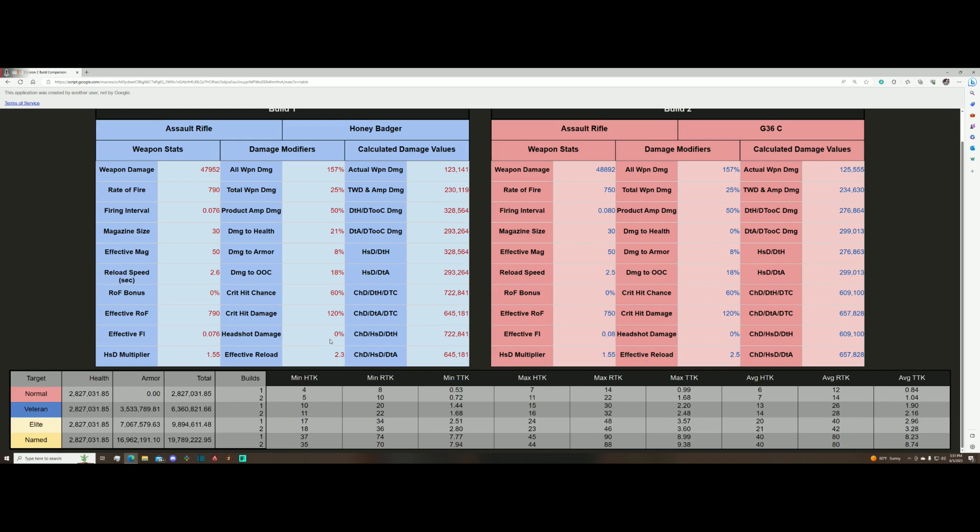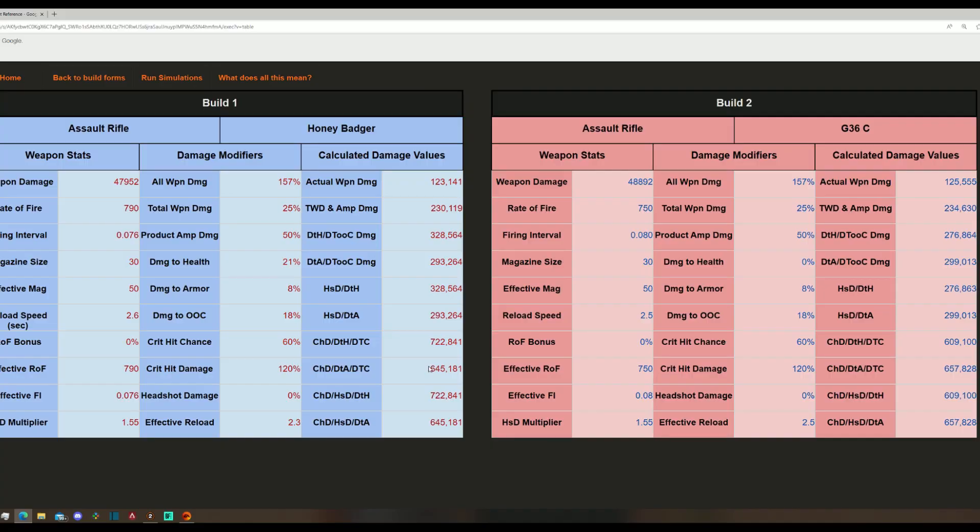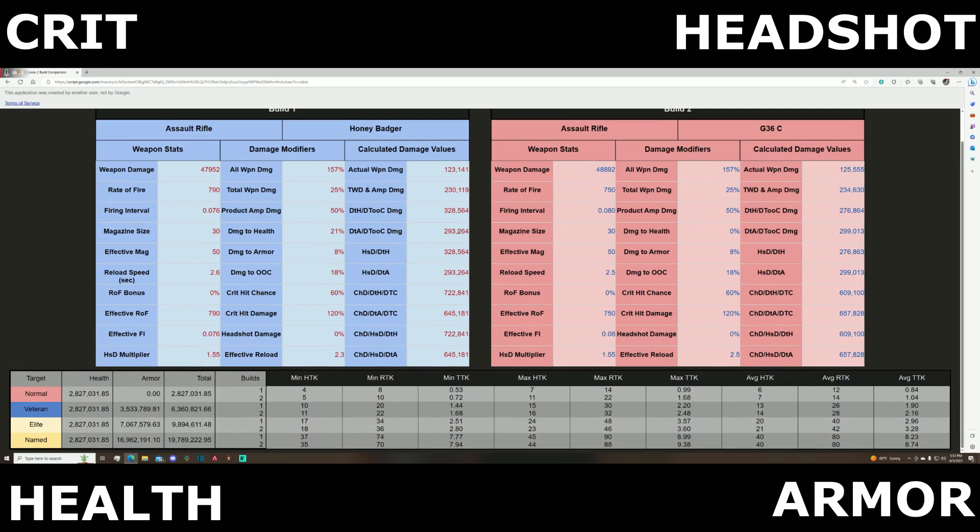So how exactly does this tool work? The tool takes your build stats and plugs it into a formula that determines the values you should see in-game. These are the calculated stats that you see up at the top. Your weapon damage calculated stat should match what you have on your weapon card in-game. Your total weapon damage and amp damage is just for your information to show how much your talents are helping your damage. The next set of values show how much damage you will do to a target when certain conditions are met. Keep in mind, every value will include the out-of-cover multiplier as we talked about earlier. You can see the multipliers that are applied for each value — these are any combination of critical hit, headshot, damage to armor, and damage to health. These are the values that you should see when shooting an enemy in-game as long as the other assumptions are true.